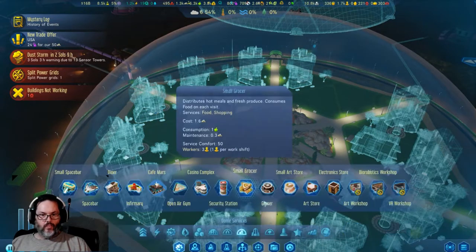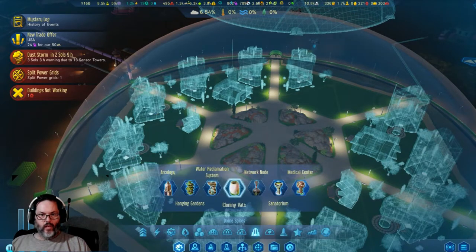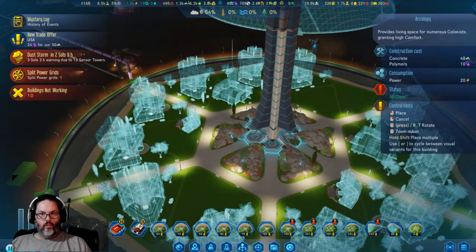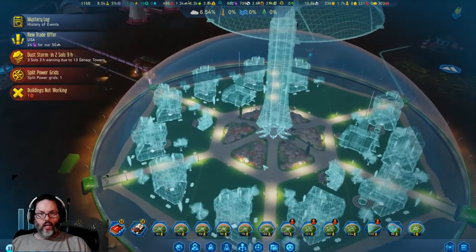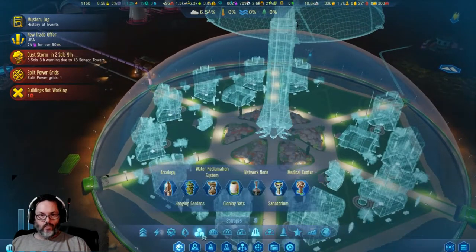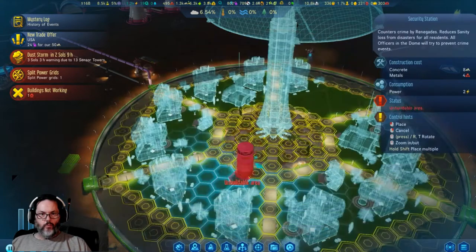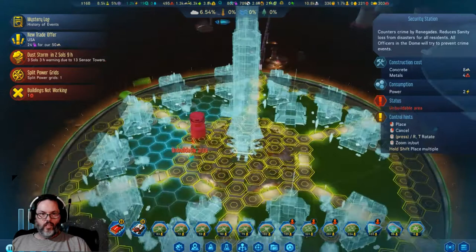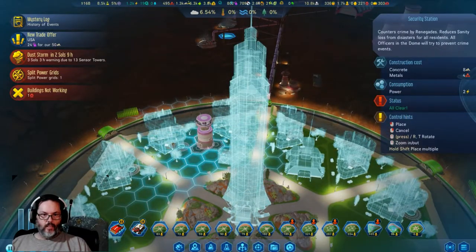I think we've got room for a spire in here. Let's go with our college. For services, I'm going to go ahead and put a security station — just because — pop it right there.